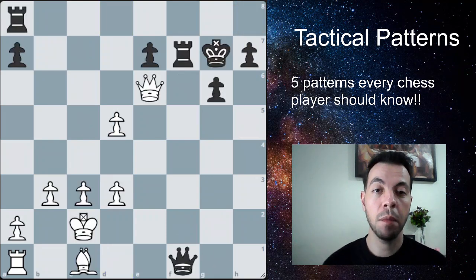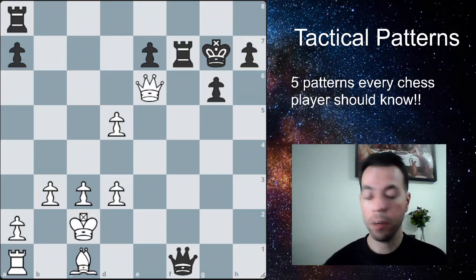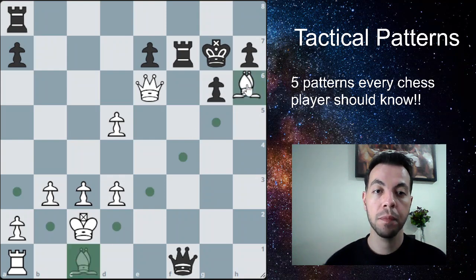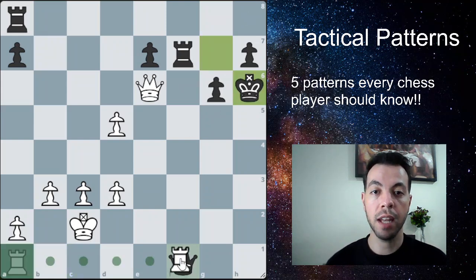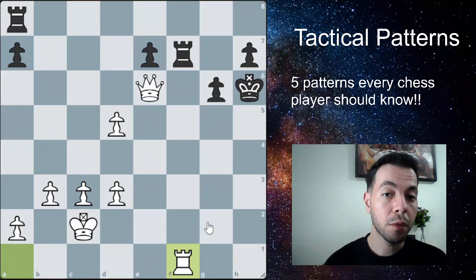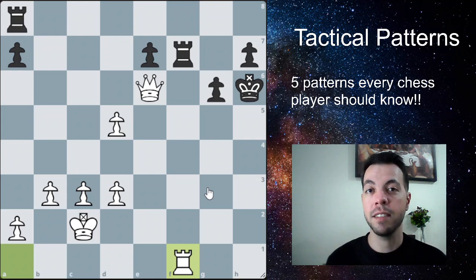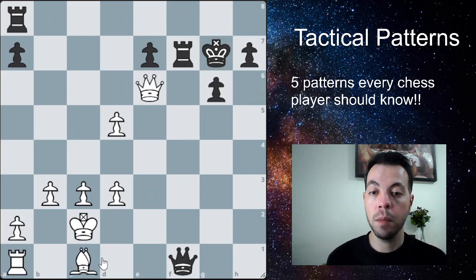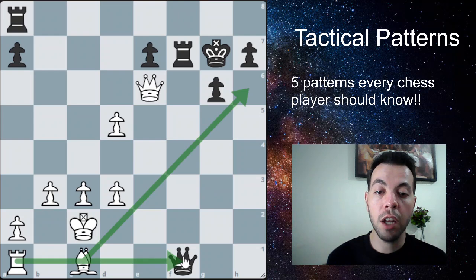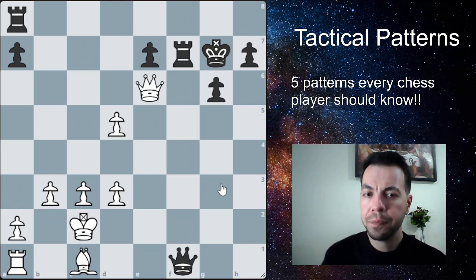Here's another discovered attack example — white to play and win. The move is bishop to h6, giving check to the king. The king has to take or run away, and no matter what they do, they end up losing the queen in the corner. That's how a discovered attack works: you move a piece in a way that simultaneously unleashes another attack, leaving your opponent very little they can do about it. In this case, we win the queen.